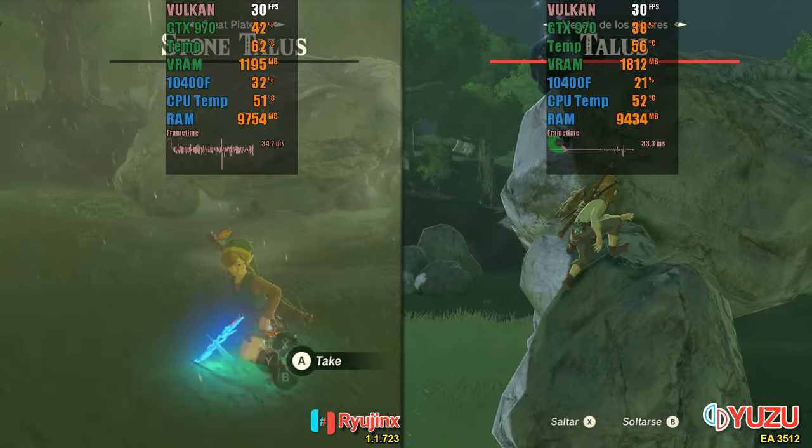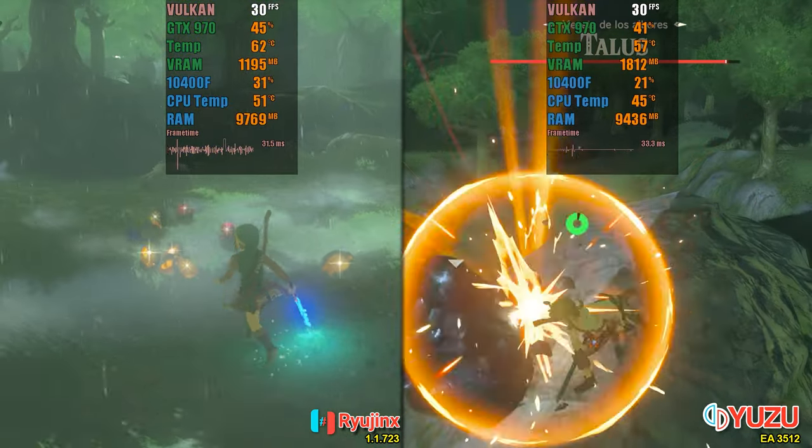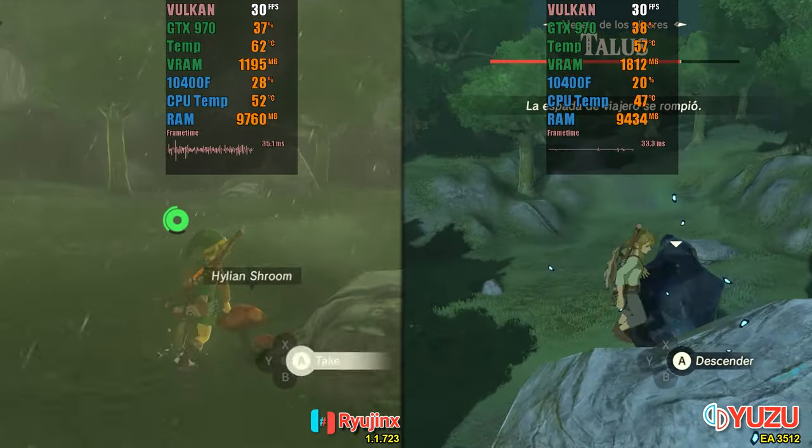Now, leaving the CMU aside, let's compare only the Switch versions. If we compare the versions, they are practically equivalent. After a few moments, Yuzu stops consuming an excessive amount of RAM, which is a common problem in other games.